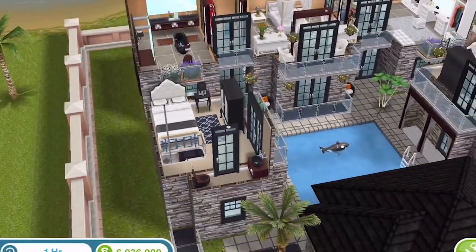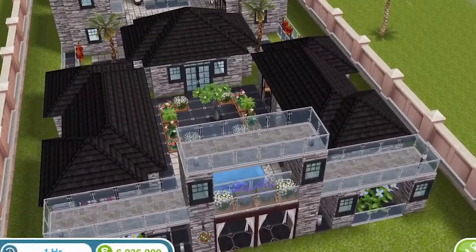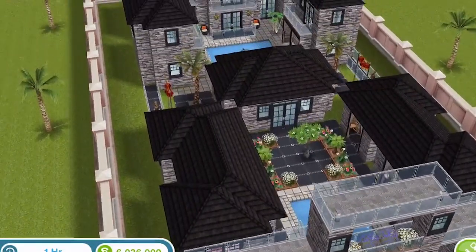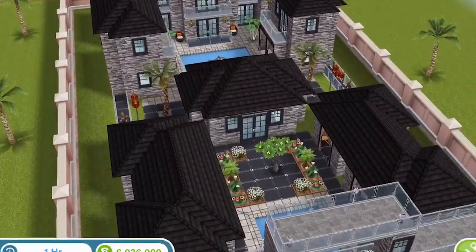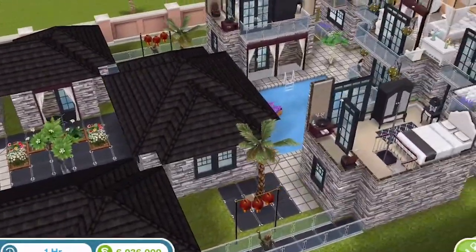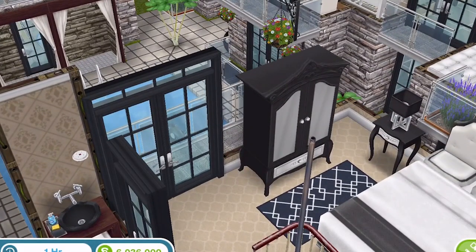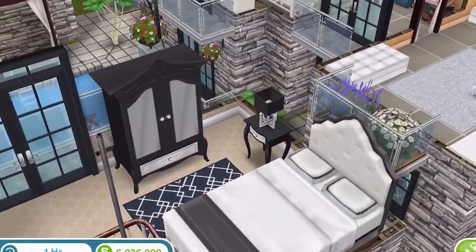Let's go up to the next floor — lots of bedrooms. Look at that design — that is pretty awesome. What floor are we on? Second floor. Where's that from? I've never seen that before — somebody down in the comments let me know where that wardrobe and bedside table are from, because I'm pretty sure I don't have them in my game.